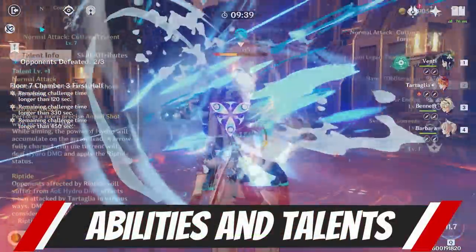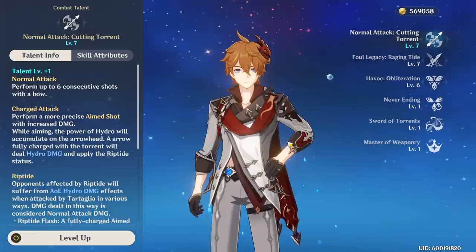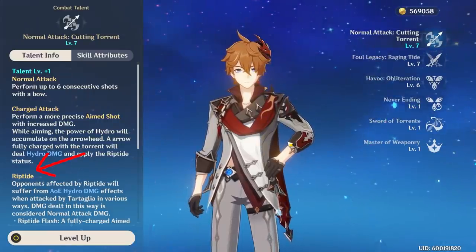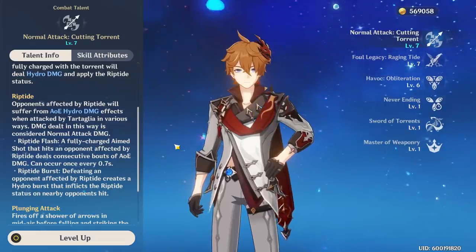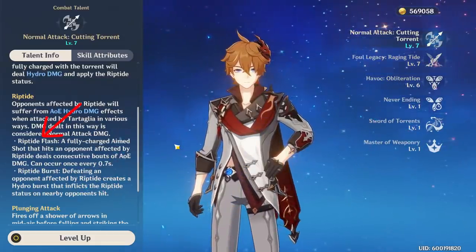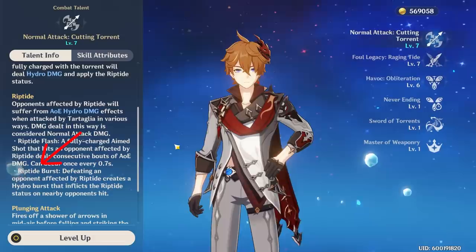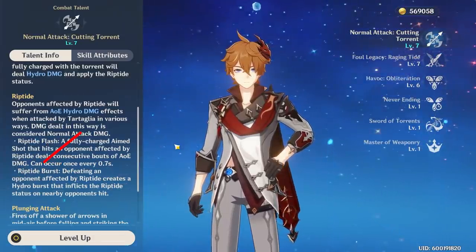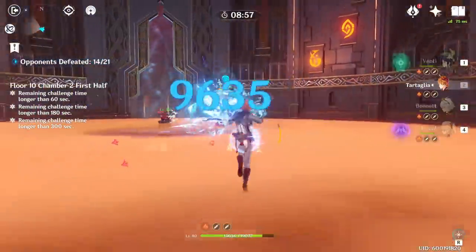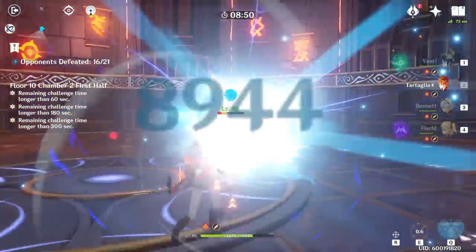When talking about Childe's abilities, his main strength is fast attacks as well as crazy bursts and AoE damage. The way this character works is all based on applying a debuff called Riptide on enemies, which causes it to trigger AoE damage in many ways. In ranged form, Riptide is applied only by doing aimed shots. Subsequent aimed shots will trigger Riptide Flash, which will do a few hydro damage hits in quick succession for a lot of burst damage. Enemies who die with the Riptide effect on them will also explode for AoE hydro damage and apply Riptide to all other monsters around.